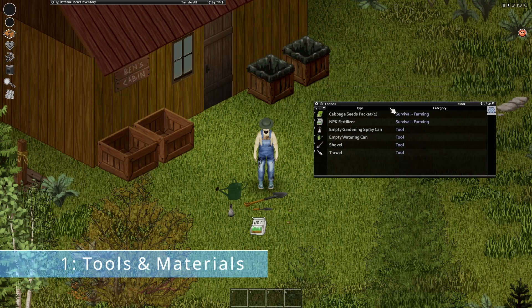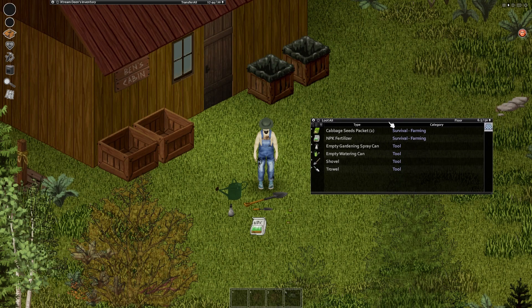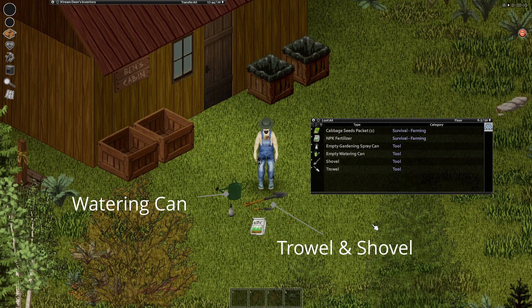The tools and materials you need for farming are sorted into primary tools and secondary tools to make it easier. Primary tools include a trowel, shovel, seeds, and anything that can hold water.